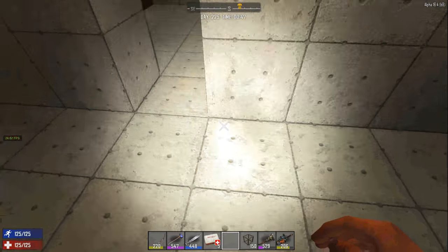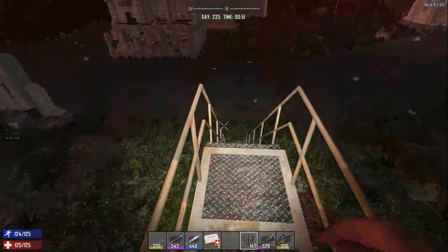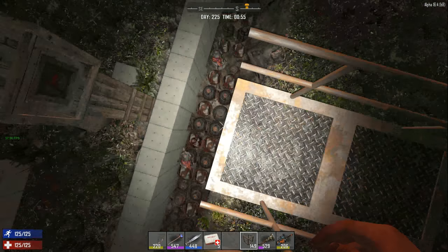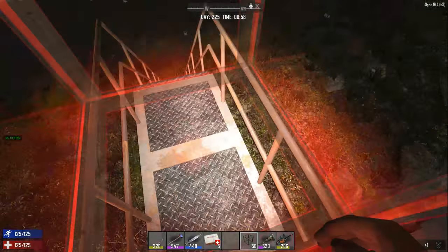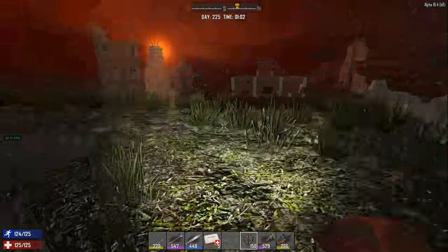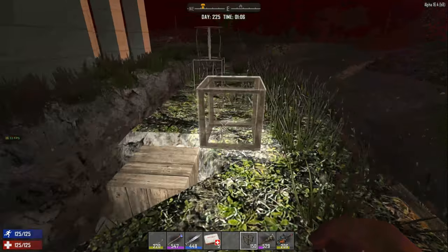I've got a cement mixer here. I'm always making concrete because as you can see my base is a lot of concrete. Outside I've built it with a bridge up here, and I've got a trench with a lot of spikes down there — some of them upgraded to the next level. This was an attempt at barbed wire around here, but I never even finished it because the zombies wreck it up and you're constantly having to redo it anyway.